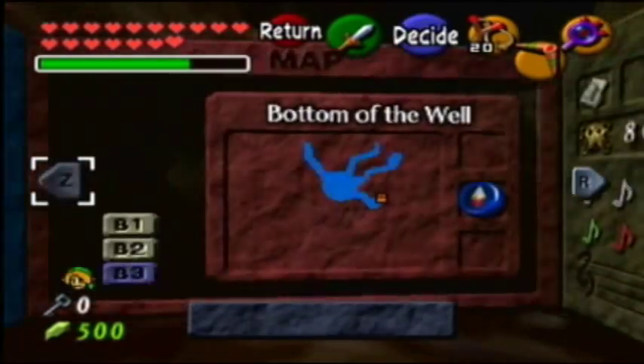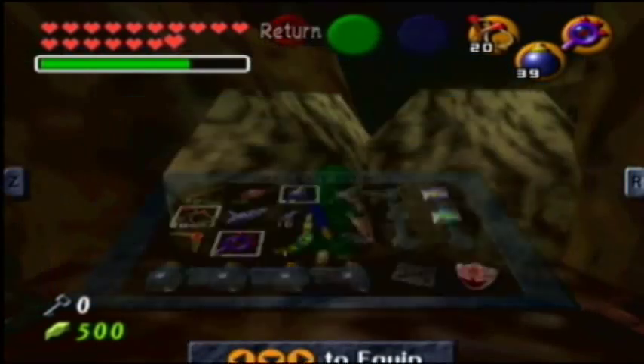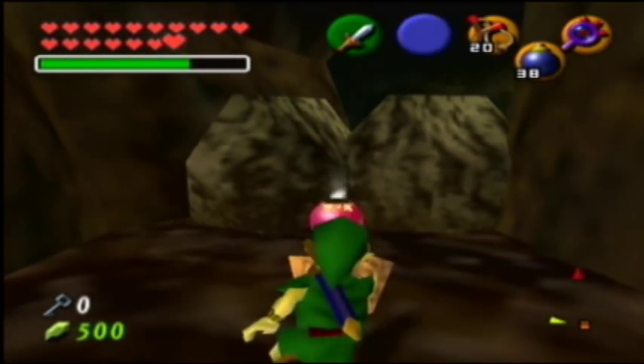Bombs. We need bombs. You know, bombs. Cause I can't wait to bomb some — oh look at that. 80 sculptural tokens! Sweet. Back to my joke — I can't wait to bomb some Dongos. Watcha kaboom!